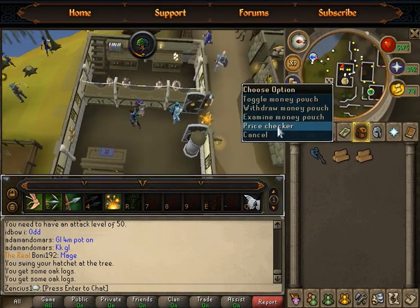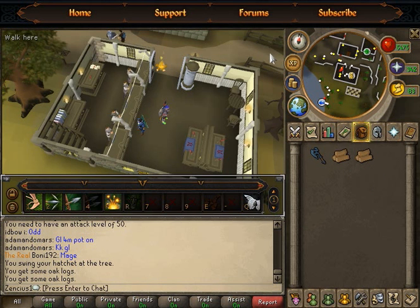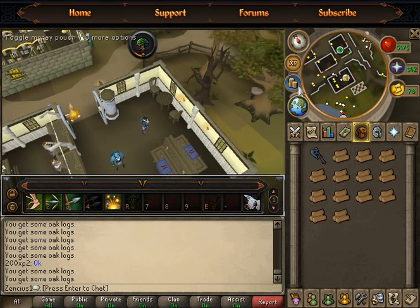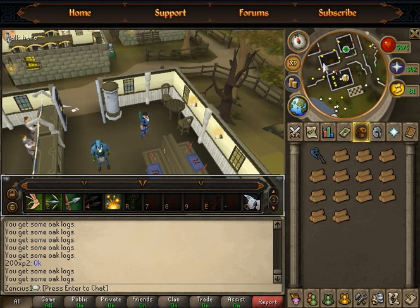This place is really good for cutting oak trees because the bank is not far away. You will make nice cash — 90 coins per log — and you will make over 3,000 coins per inventory. This money-making method is really good for starters, but not so much for medium-level players.